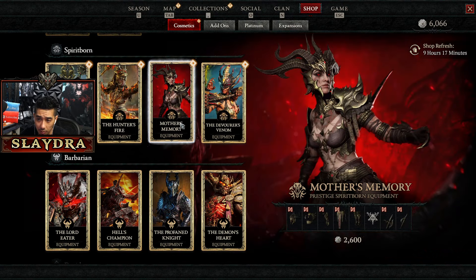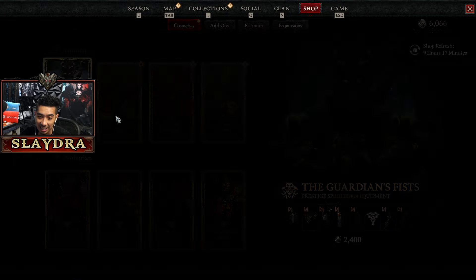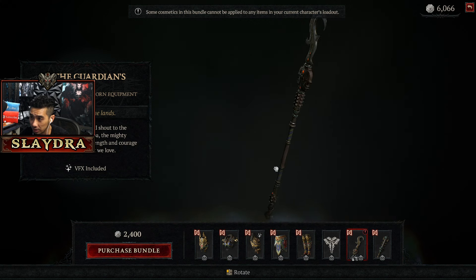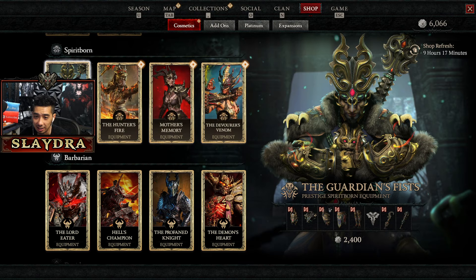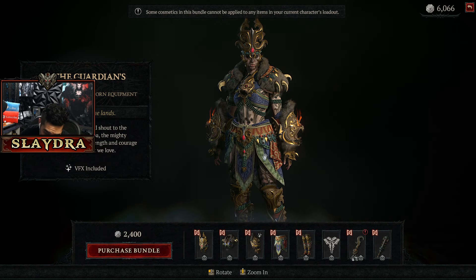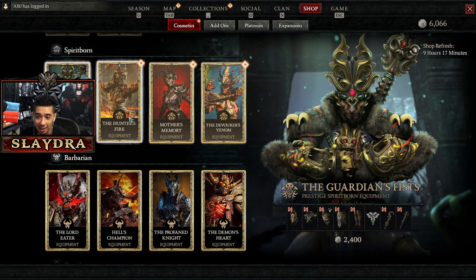Oh wait — for the Spirit Born there are actually four extra skins. Let's check them all out. Starting off with the first one — it's got claws, pretty cool. The weapon has like a hook on it. It's called Womba's Pride. It almost looks like Nepalese or maybe Tibetan in terms of the armor style. I like it — I'll give this one a seven.